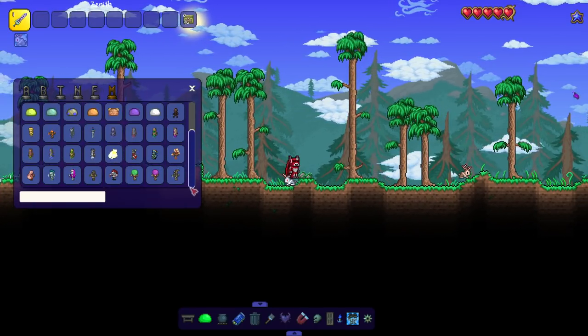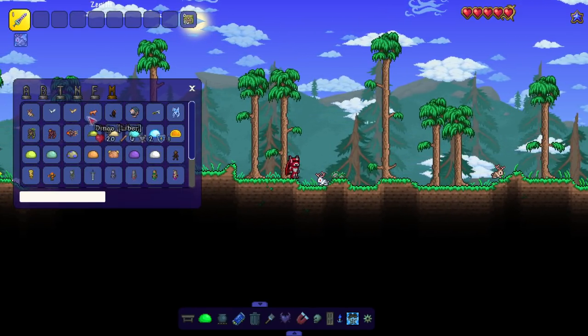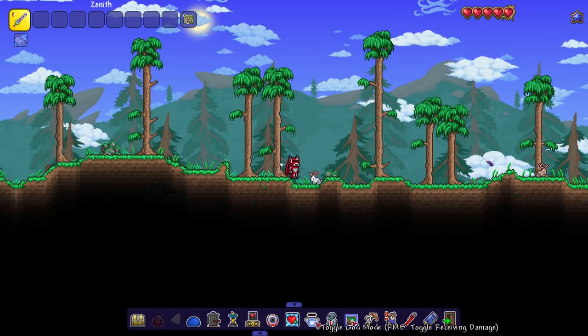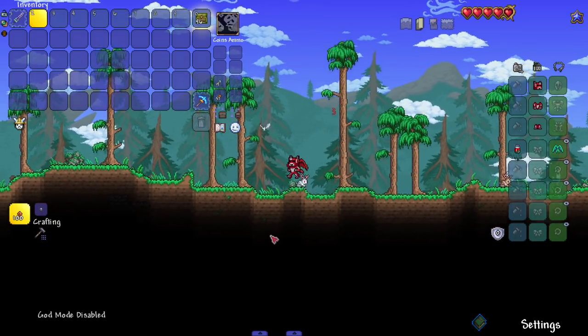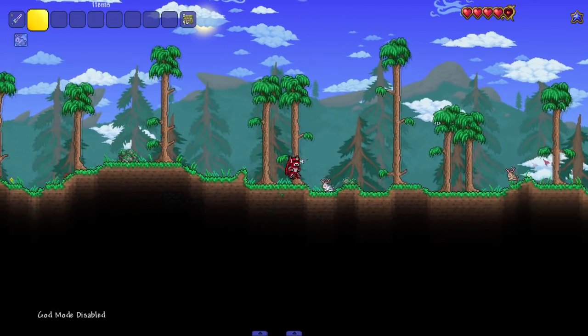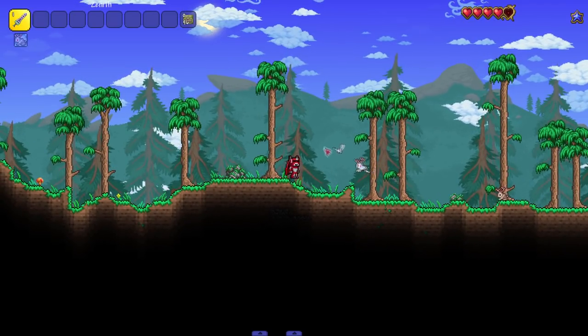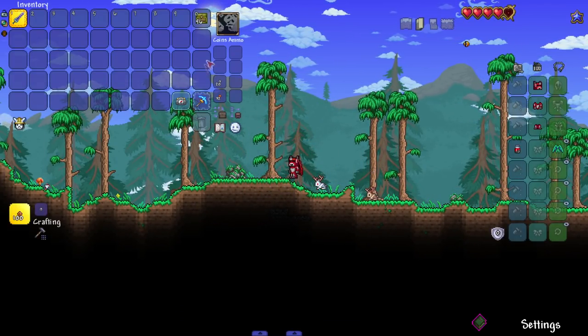We're just gonna run down the list and summon all these new enemies. Starting with the jackalope - we already saw that one. Then the chill bat. Maybe I should hop out of god mode to see the damage we take. Nice little three damage, and I'm not even wearing armor.